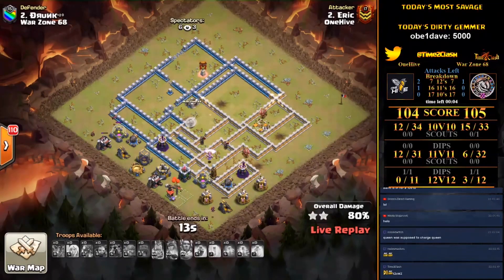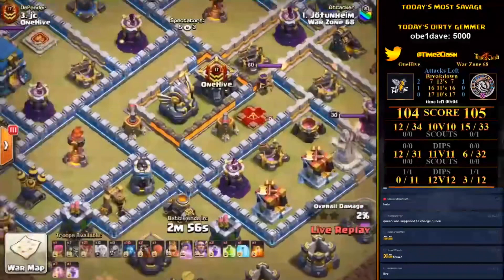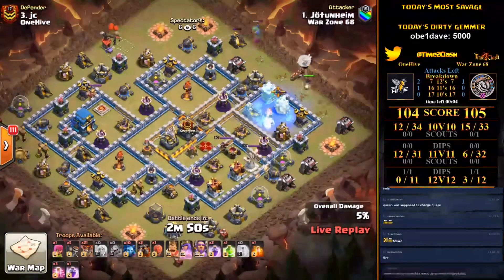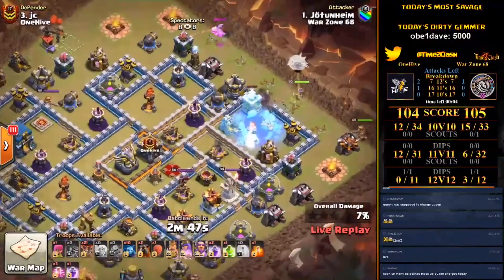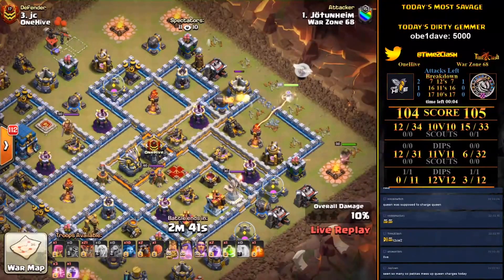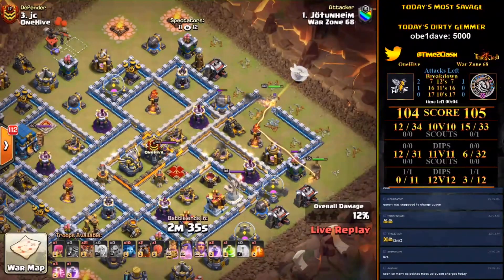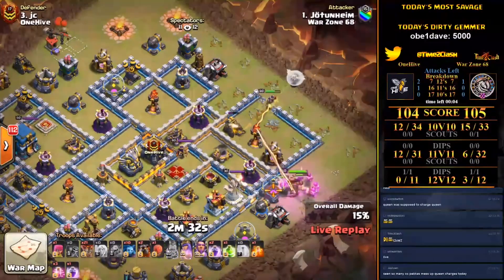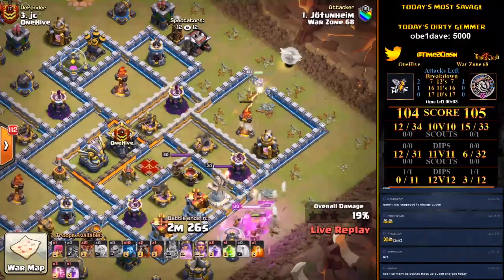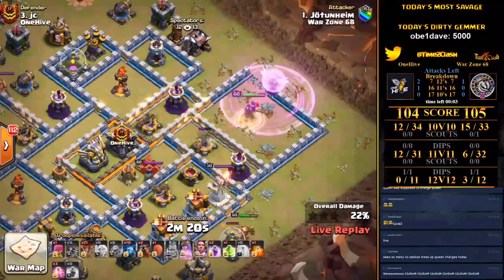Joltam is going in. Being real here — if this triples, Warzone will be massive favorites. If it's a defense then One Hive will have their fate in their own hands and may already win depending on the percentage situation. We've seen so many CC Peckas mess up Queen charges — it's a good troop when it does its job but you never quite know where it's going to pop out or whether it's going to affect the healers or the targeting. It's always risky. Joltam here going in from Warzone 68 looking for a 12v12 triple which might give Warzone the win — it's not guaranteed, but it might.